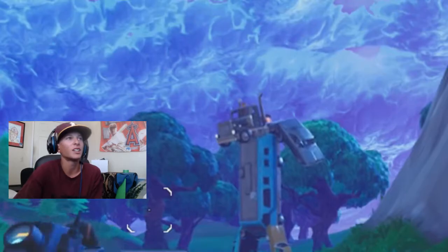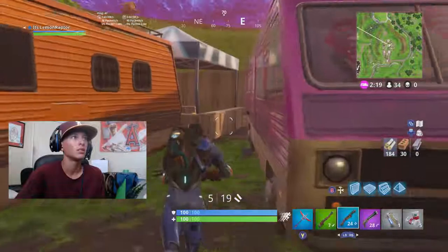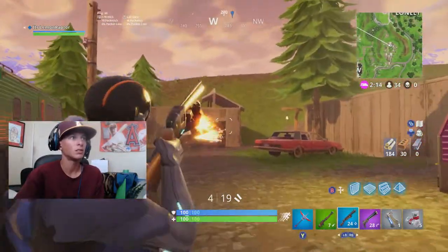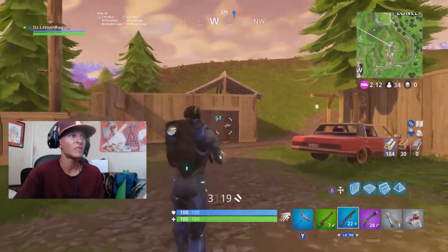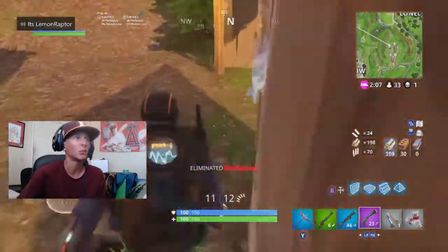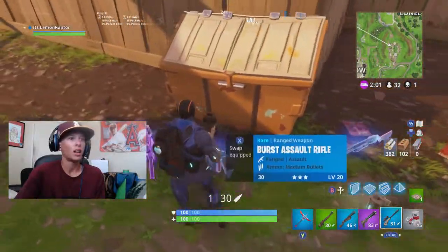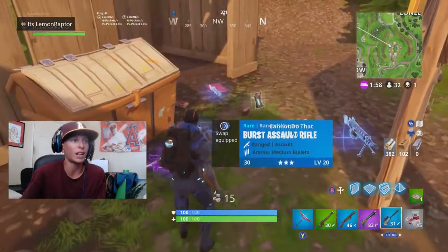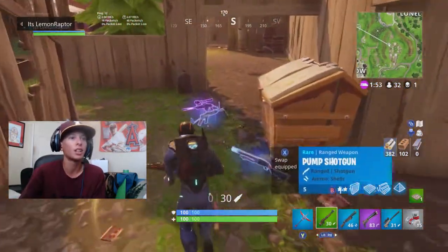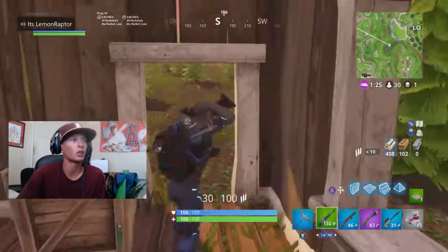Oh, that chest — it's like Optimus Prime on drugs. Give me that! I'll take that. Added a blue burst. See, the thing is I kind of like my setup right now — wait, no, what am I doing? I have a sniper now. Whoops. Hello. I'll take a green AR over a burst.